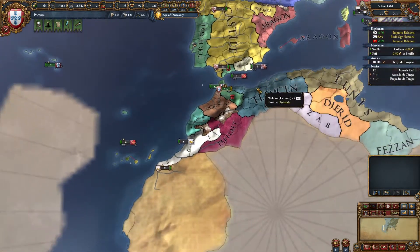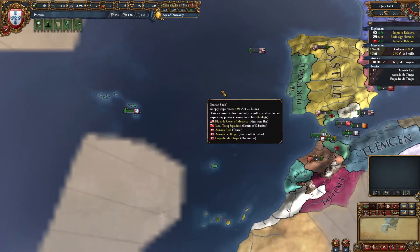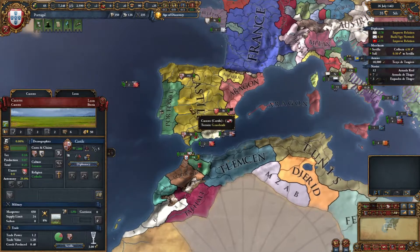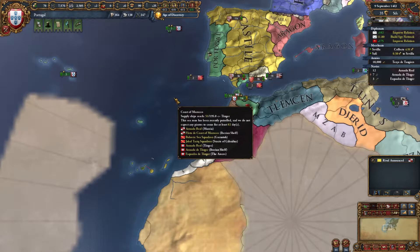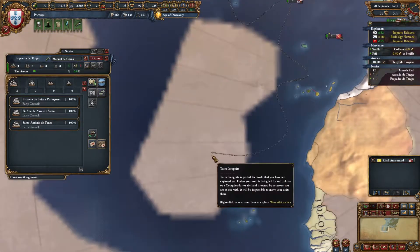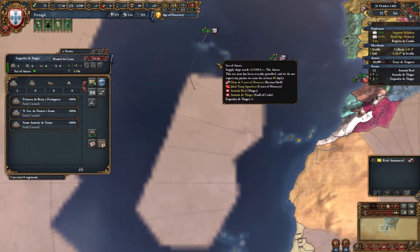Basically we're just cruising here. We have truces right till 1471. We're making money, we're exploring, we're pushing our way towards the New World. If we check on Castile, they still have Administrative Tech 4 and haven't picked their first idea group — I don't know if they're going to try to go exploration as well to compete with us. Looks like we have maxed our relations with the Pope.